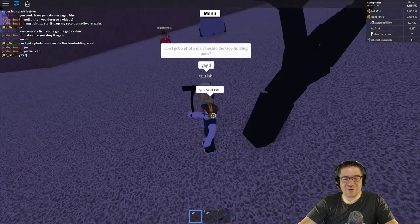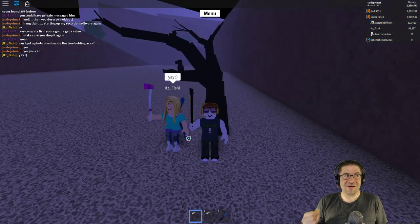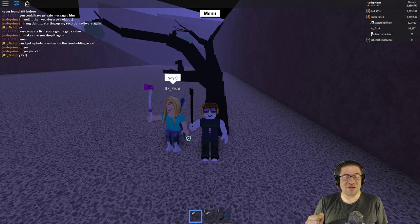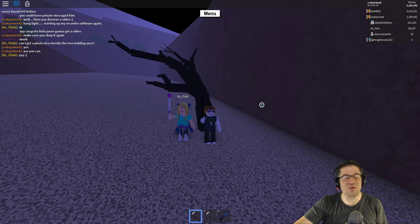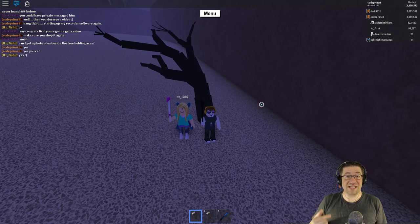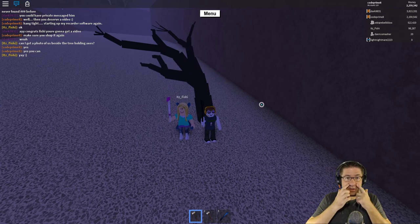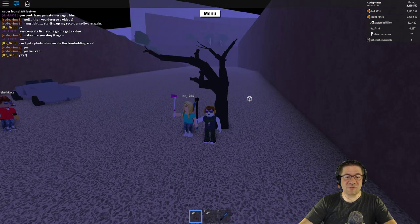She was standing here guarding it like 'don't anybody take my tree.' It tells me that the trust level inside the servers is so low. I jumped out of the car excited and she grabbed her axe and chopped it real quick. That tells me we've got to have more trust. It's amazing that she was able to find it.